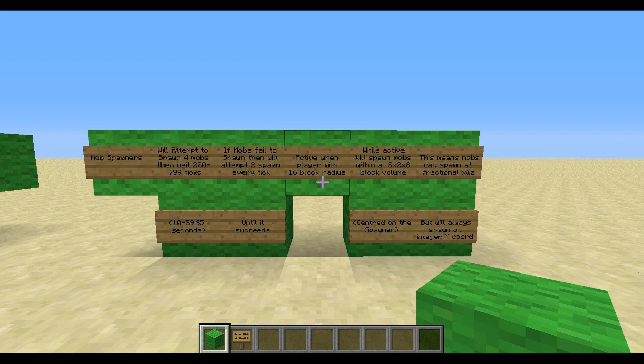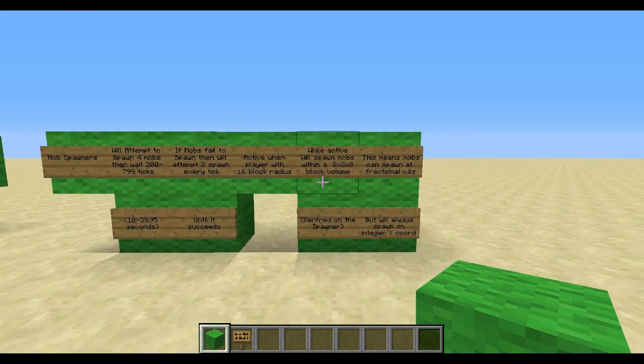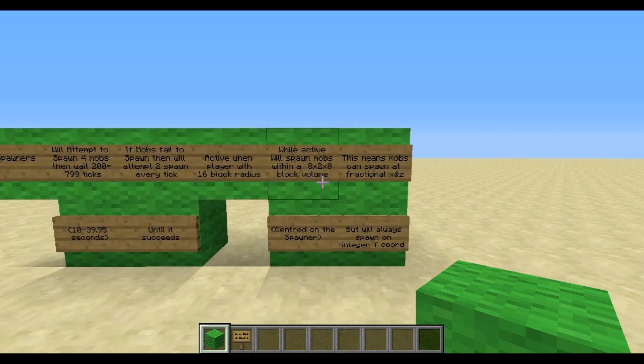If you're within 16 blocks of a spawner — 16 or less blocks away — the spawner will be active. Whilst active, the spawner will spawn mobs within an 8x2x8 block volume centred on the actual centre of the spawner. We'll go through exactly what that means in a second.